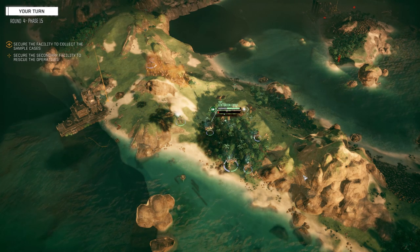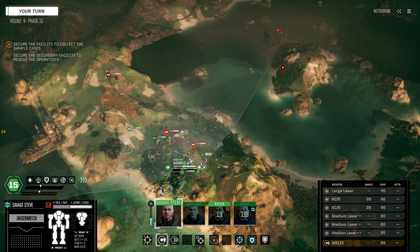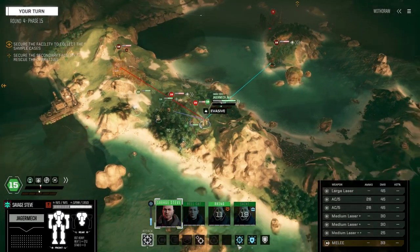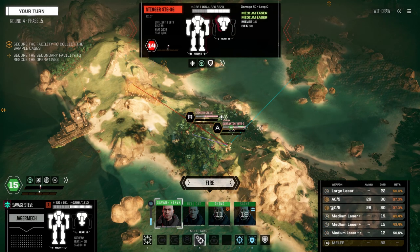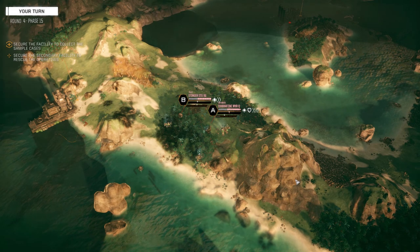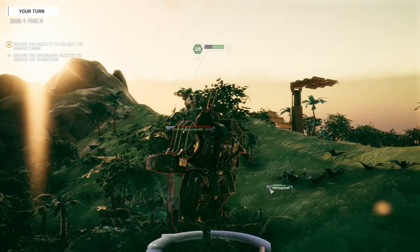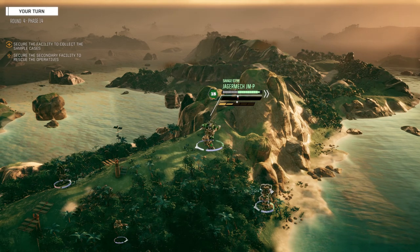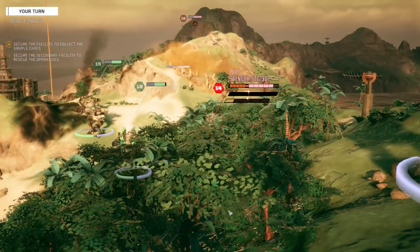Indirect fire - not too worried about that. I can actually get Steve behind the Quarantine. The AC is a really low chance to hit but everything else will hit really well. Let's move back here and multi-target - going to shoot this guy in the back and this guy as well. Actually let's try and get the Stinger. Only one hit really? Oh, those both hit though - damn yeah. Somebody's panicking. Moved out in the open for that, so kind of deserved it. Got the Stinger in the leg and the arm.